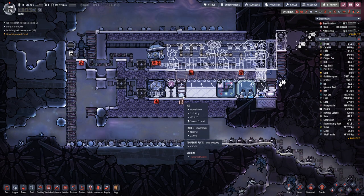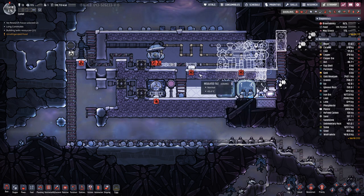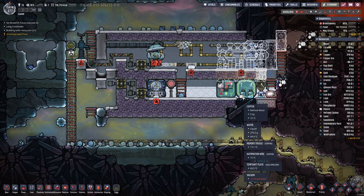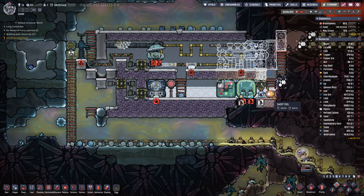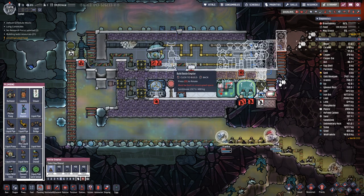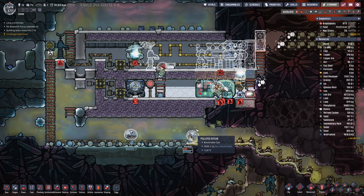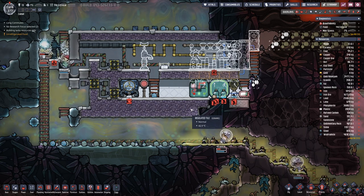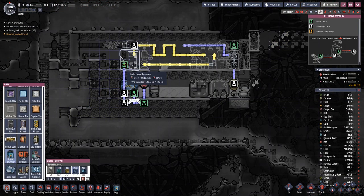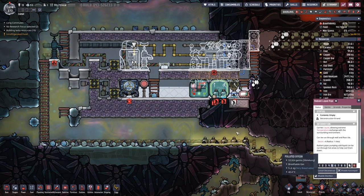The eyes can in theory stay here as we will need water down there anyway. But this we should clean up and then we probably also want to put in the water there. And then up here we will have this tank. I don't need that pipe.